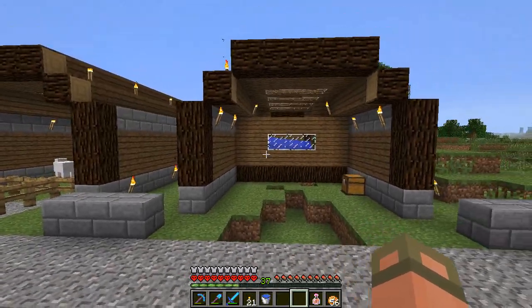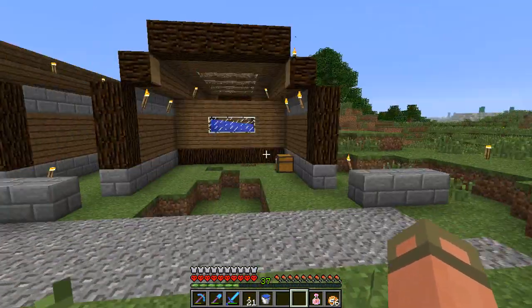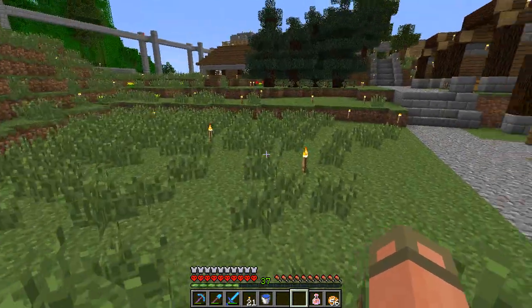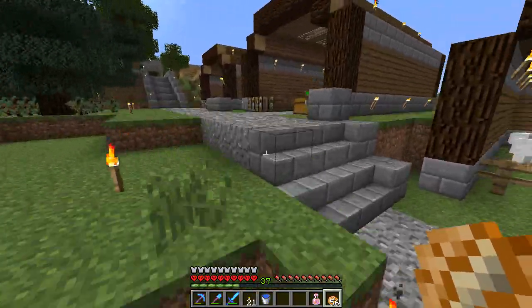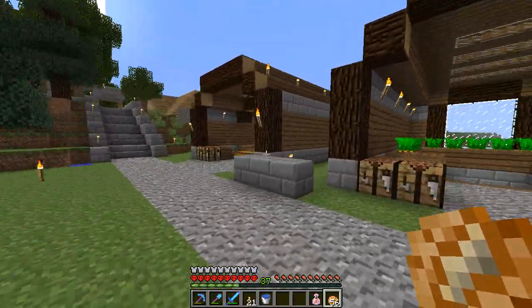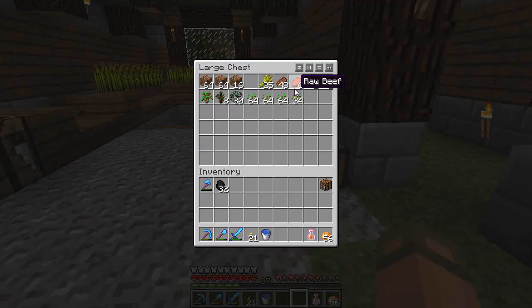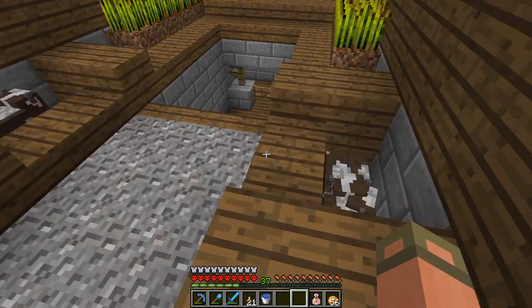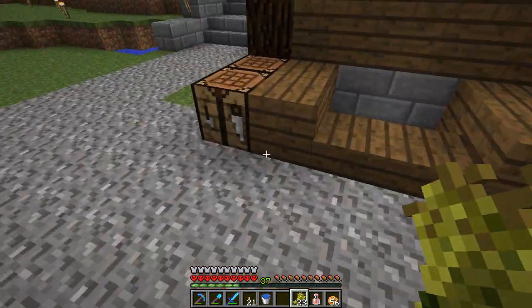There's no point, because the only thing that chickens provide that I can't get anywhere else is chicken meat. And I don't even eat meat — I eat potatoes. So I don't really care about that. I only have a cow farm because I wanted leather, and there's not a whole lot in here. The only reason I have a pig farm is just for symmetry reasons, and the same thing with sheep.